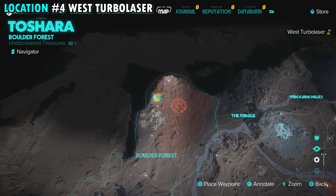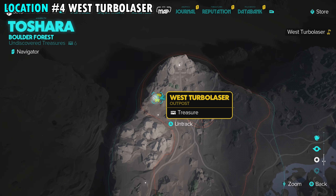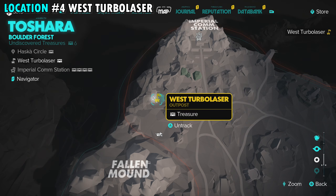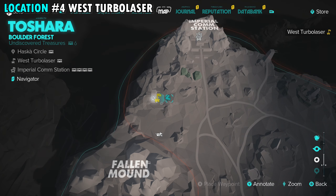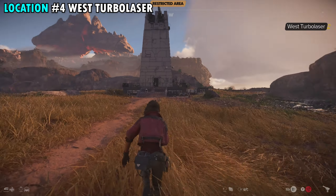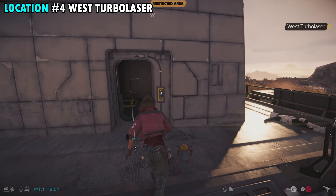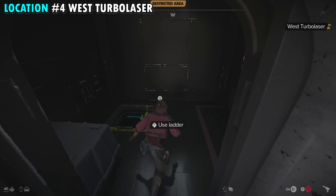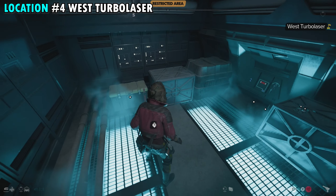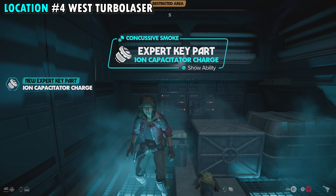Our next treasure is on the northwestern side of the Boulder Forest at the West Turbo Laser outpost. You can see that location just north of the Fallen Mound on your map — it's pretty easy to spot as it's just a single building. There will be a couple of enemies to take out, but it shouldn't be too much of a challenge. Once you defeat them, go inside the main door, climb down the ladder, and right there in the room is a container — treasure number four.